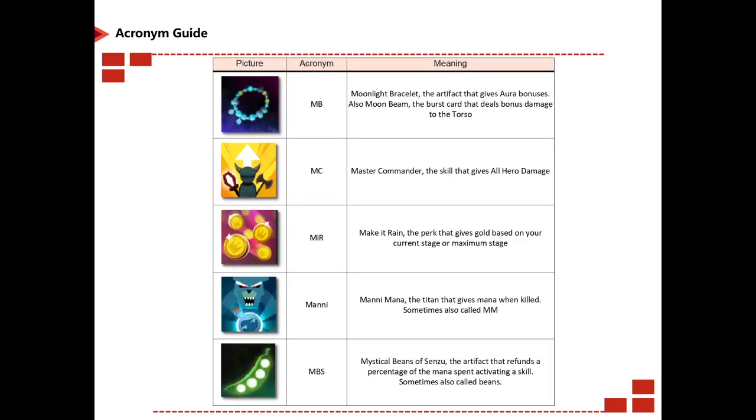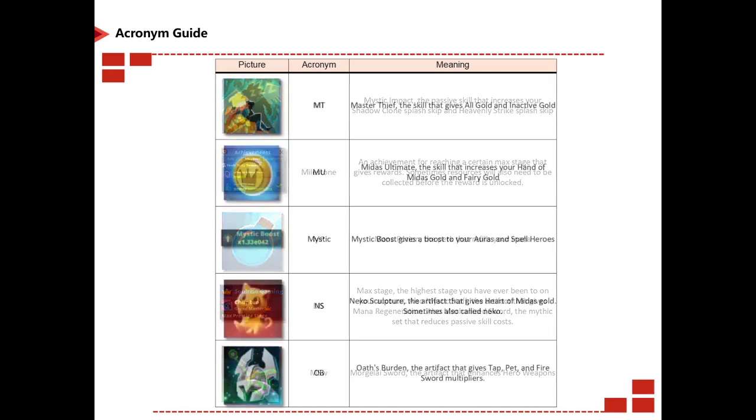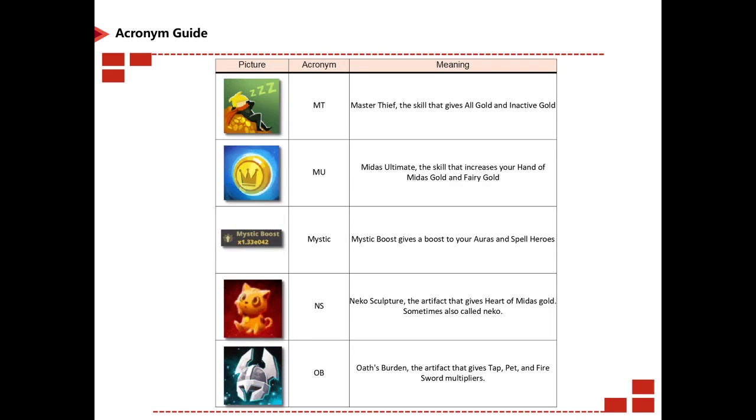MB is Moonlight Bracelet. MC is Master Commander. MIR is Make It Rain, the perk that gives you gold bonuses at the current stage or maximum stage. Mana is just mana. MBS is Mystical Beans of Senzu, sometimes just called beans. MI is Mystical Impact. Milestones is a newer feature — achievements after reaching a certain max stage that give rewards; sometimes resources must also be collected before the reward is unlocked. MP is Mana Potion. MS is Max Stage, the highest stage you've ever been on in your current run; it can also mean Mystic Staff, the artifact that gives mana regeneration, or Mechanized Sword, the mythic set that reduces passive skill costs.